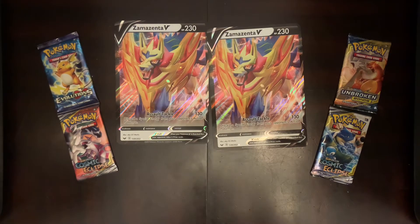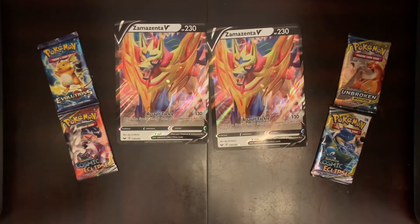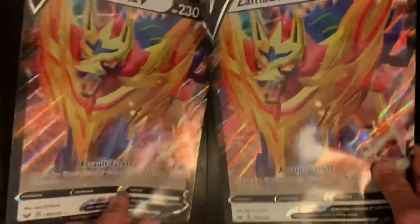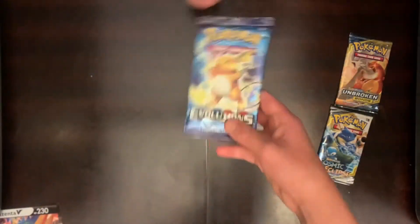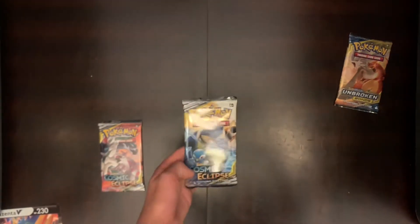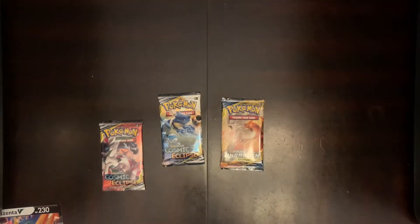Also, here's the code if you ever want to scan it in the Pokemon Trading Cards app — though it doesn't seem to work in the app directly, you probably need a QR code scanner. Here are our two Zacian V's that are giant. Now we are going to move on to opening all these packs. We got the same as last time: XY Evolutions, Sun and Moon Cosmic Eclipse, another Sun and Moon Cosmic Eclipse, and Sun and Moon Unbroken Bonds. So we're going to open the first pack, XY Evolutions.